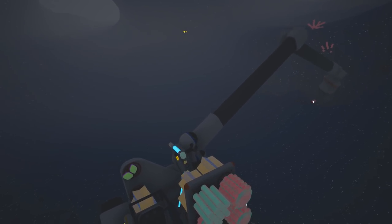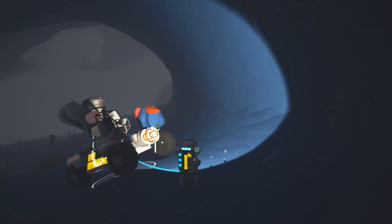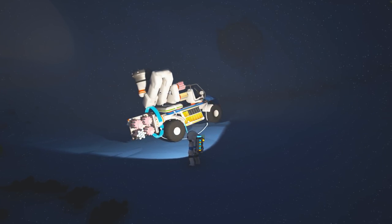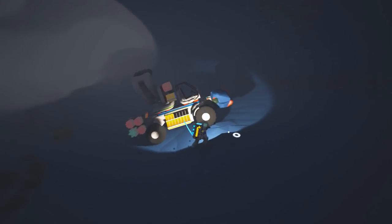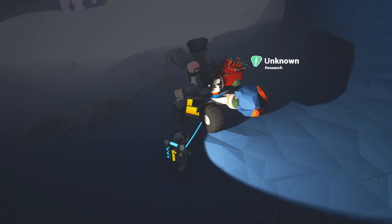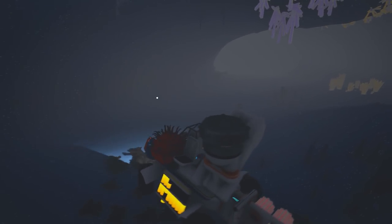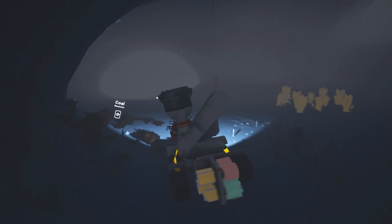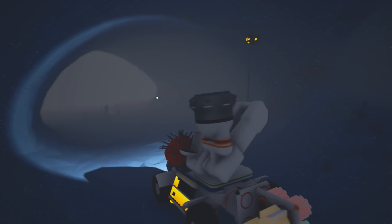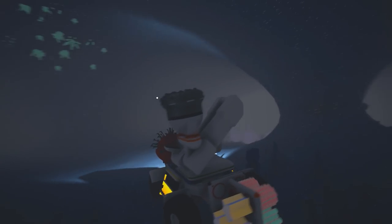If I have to dig straight up and create an infinite ramp to get this truck back to the surface, then so be it. I just found out you can use the front and back of the vehicles for storage — I've got my storage container on my bumper in the back, research on the front, and room for an extra research if I want. That also frees up a slot for power. Five more feet in that direction and I've got two more titanium deposits.